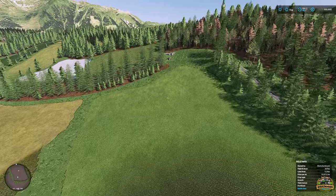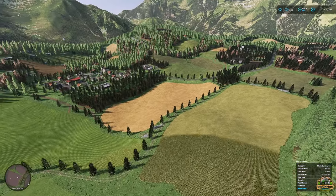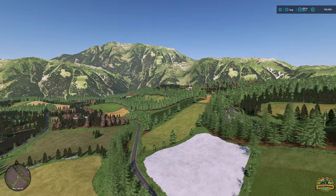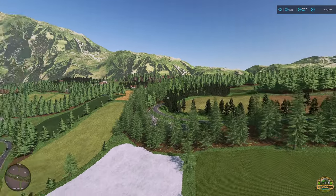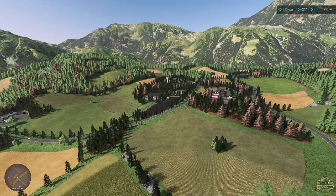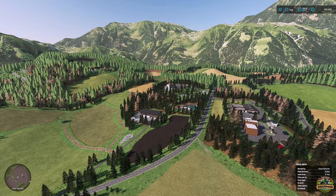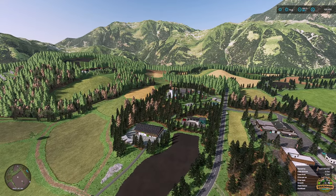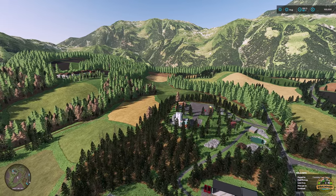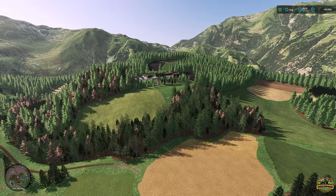It's a very hilly map with lots of contouring, and you're in a bit of a valley or a dish surrounded by all these beautiful mountains. There's a little bit of information on Mod Hub and quite a few mods to download. The map is from Austria, Carinthia, according to Mod Hub.